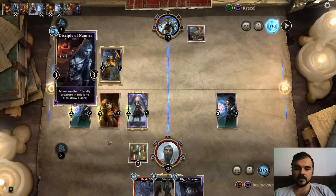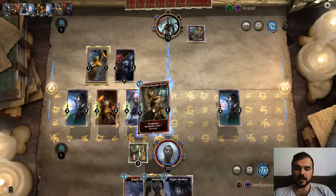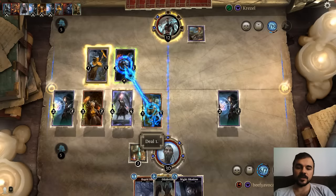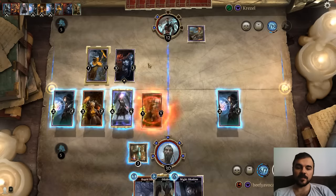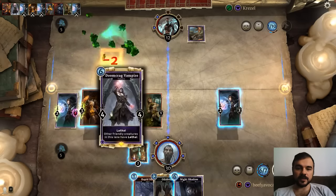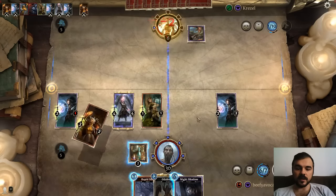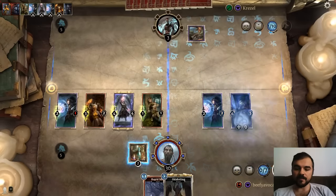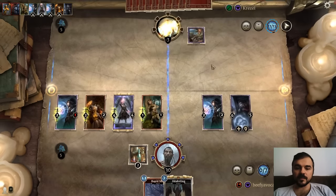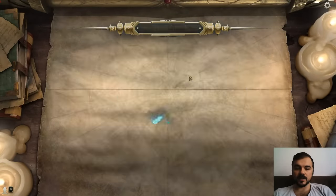He's going to keep drawing cards — that is fine. This is where Doomcrag is really interesting: it turns your Sharpshooter Scouts into a lane full of Elusive Bennix for one. Boom — beautiful. Now let's go ahead and keep pushing that damage. I think we got this game locked. I'm going to go ahead and really lock it down with Night Shadow in the Shadow Lane. There you go — Doomcrag in action. Let's go ahead and try it again after this.